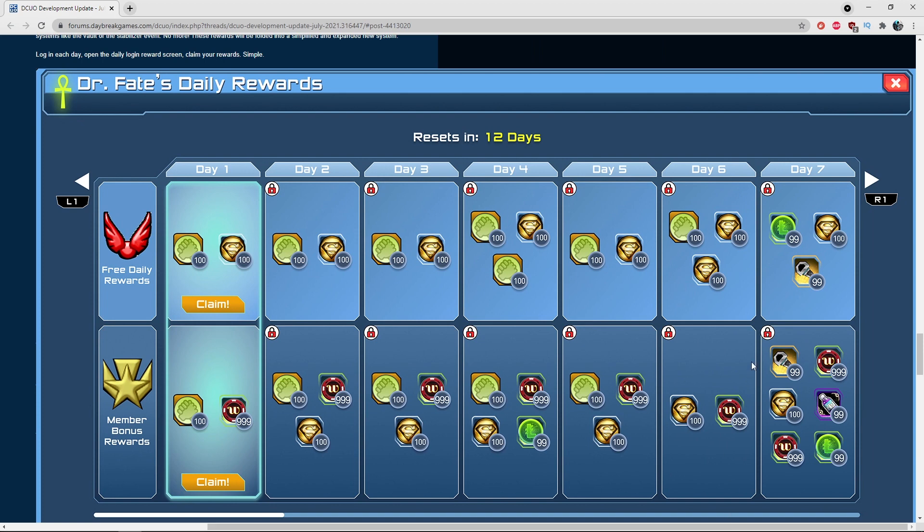This is what the screen looks like. It's not quite like the Fortnite battle pass — you're just claiming rewards directly. There are free daily rewards and member bonus rewards. You can see things like Superman tokens listed as examples. Days one through seven are shown, and each day you scroll through and claim your rewards as long as you sign in.